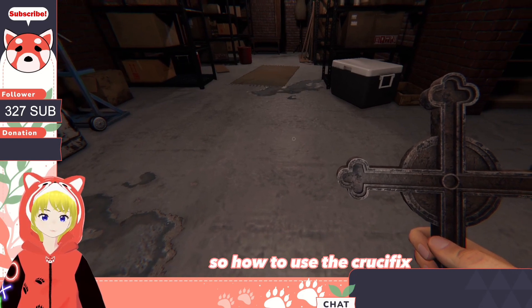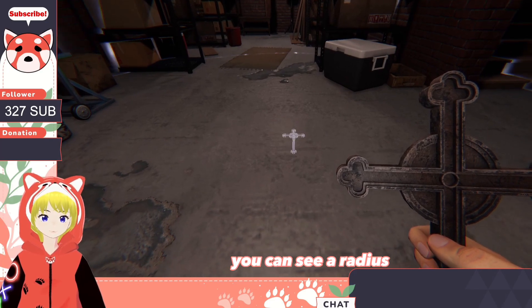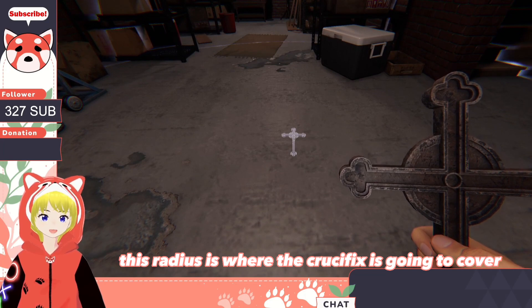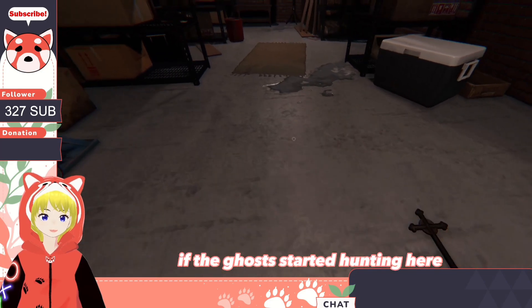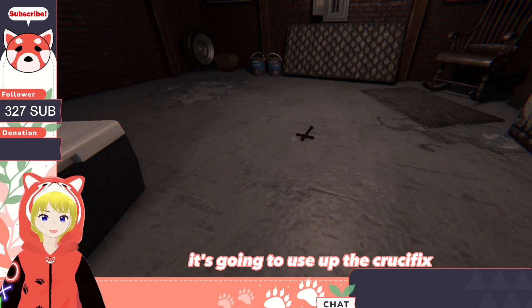So how to use the crucifix: you hold F to place it on the ground. You can see a radius. This radius is where the crucifix is going to cover. So for example, if you put it here and the ghost starts hunting here, if it's still inside the radius, it's going to use up the crucifix.